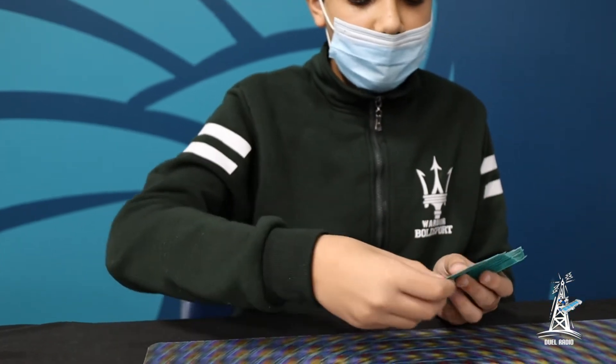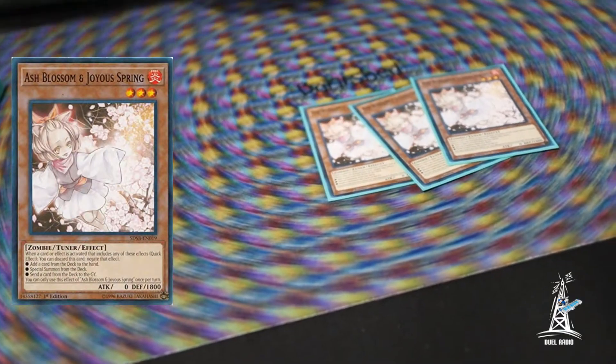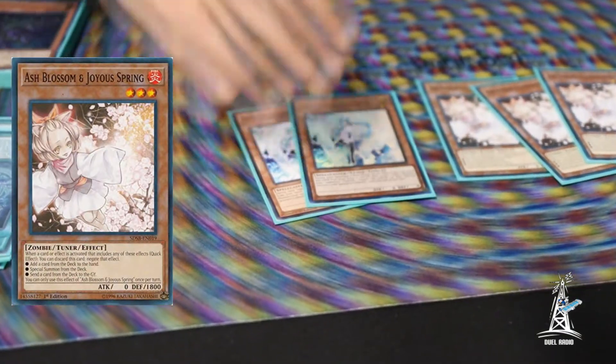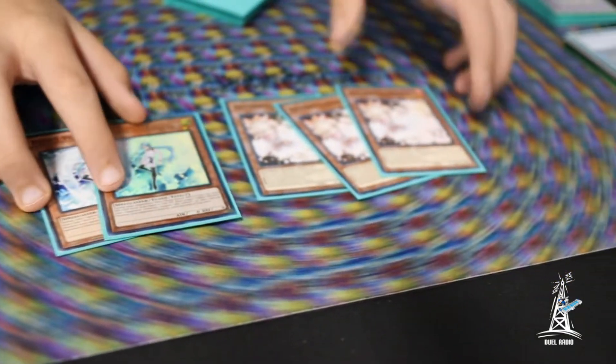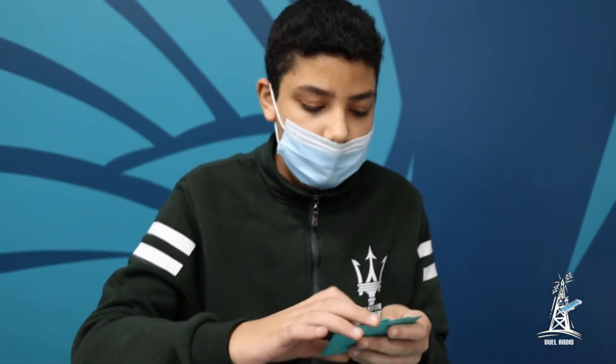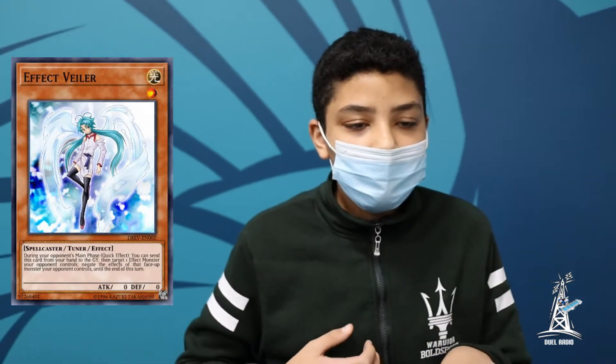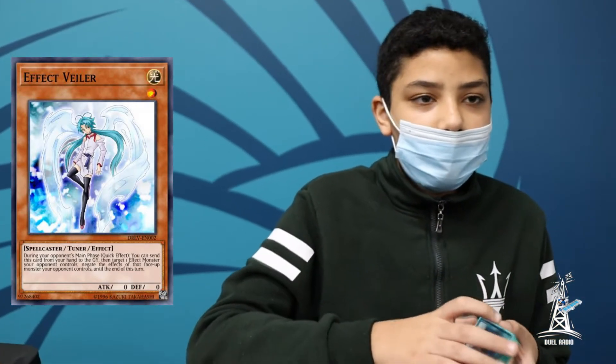For my hand traps, I'm playing 3 Ash Blossom and Joyous Spring and 2 Effect Veil. Pretty small hand trap package — don't want to clog up my hands too much. Any particular reason why Effect Veil over any other hand trap? I like Effect Veil because it's not once per turn and it's also a light, so if you ever need it, you can use it as Megaba fodder or for Construct or whatnot. Yeah, that sounds good.